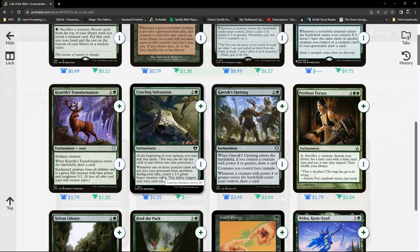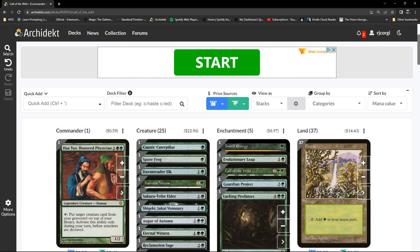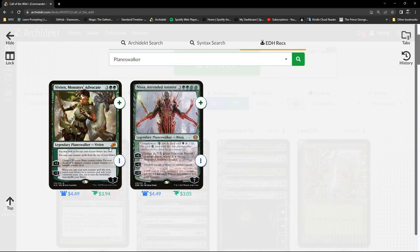There are cards that put cards into your graveyard from anywhere — I wonder if that would work. For planeswalkers we've got Vivien and Nissa's Advocate. Again reinforcing what the deck already does. There's an interesting utility card as well.